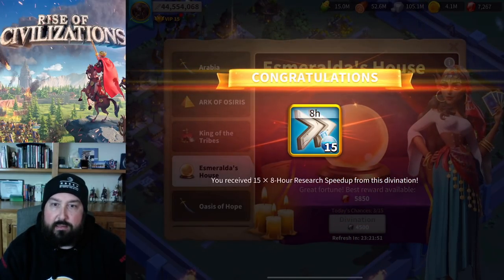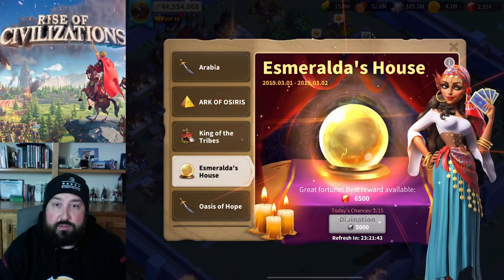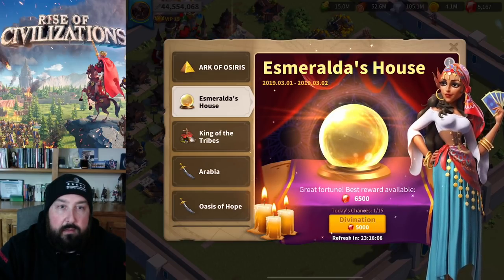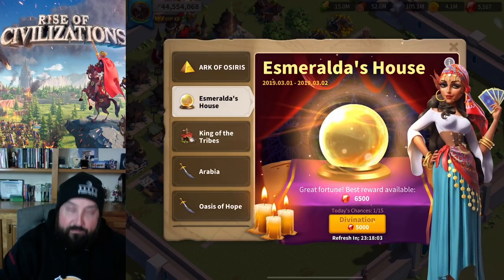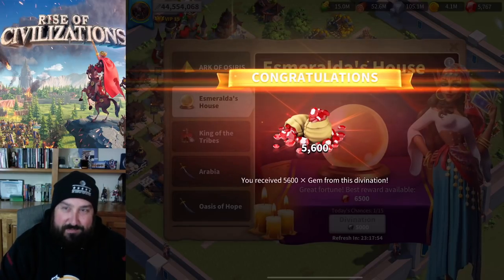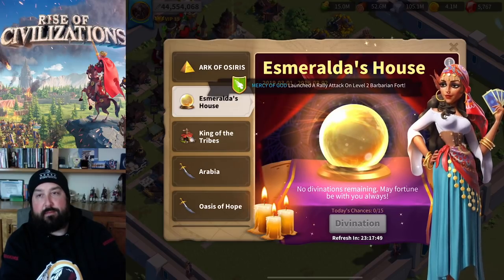I'm running out of gems here guys. I can definitely use this again towards the T5 cavalry troops. I ran out of gems — again, can definitely use this. There we go, back to normal. It was 5,000 gems I needed, and I just got enough. Alright, number 15 — here we go. I got more gems!